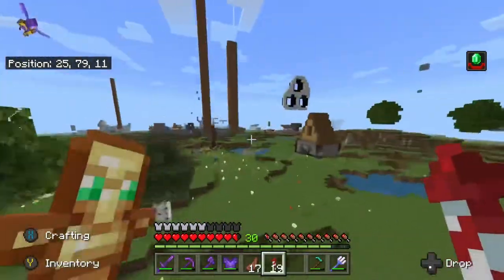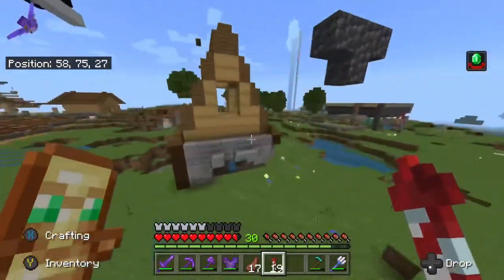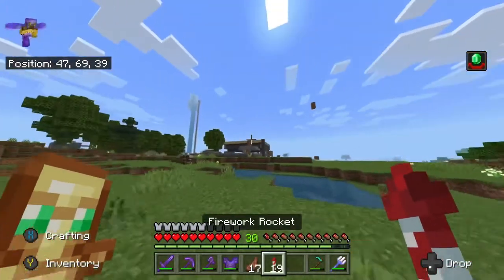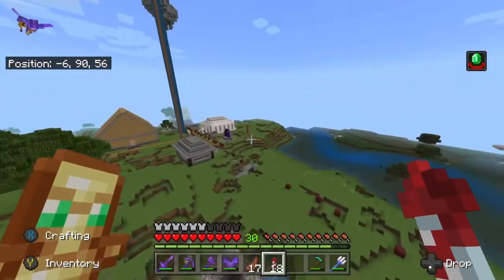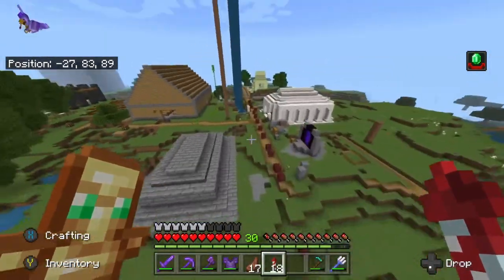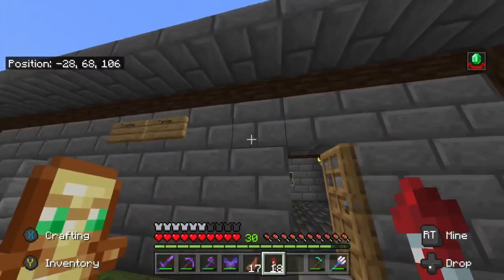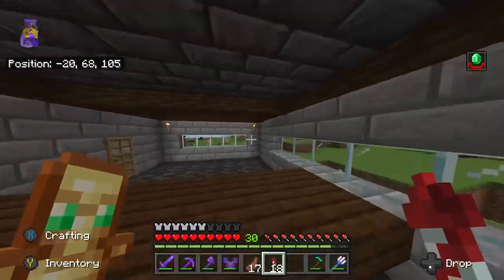Over here you will see my house, or my old house — it has been griefed and blown up by creepers. Right next to it you can see what we like to call Main Street. First of all, we have the trading center, where most of the server's trades and deals are struck.